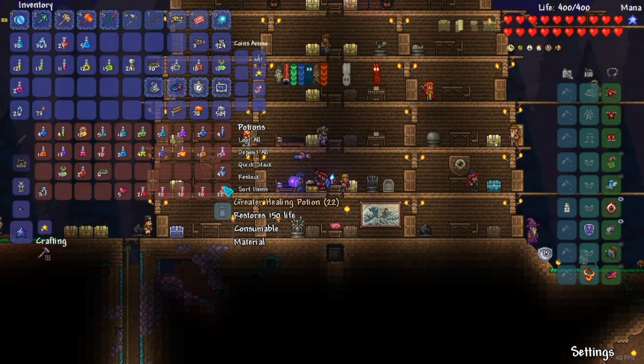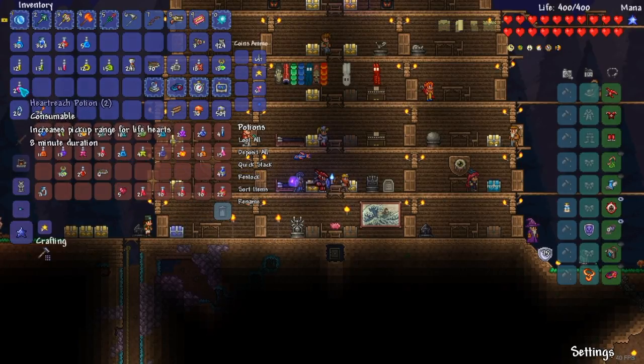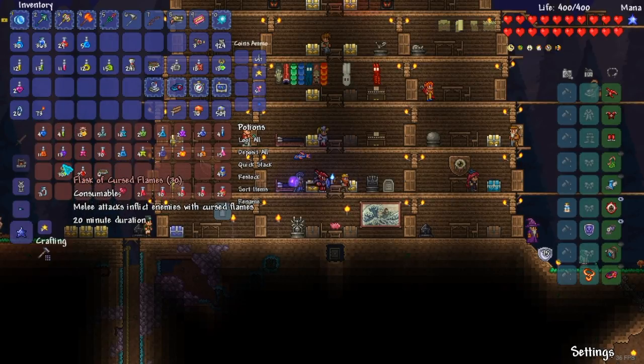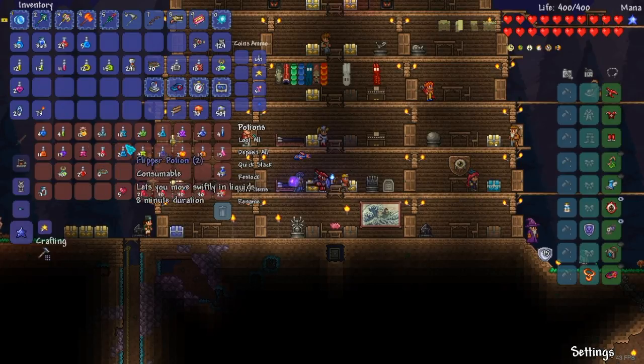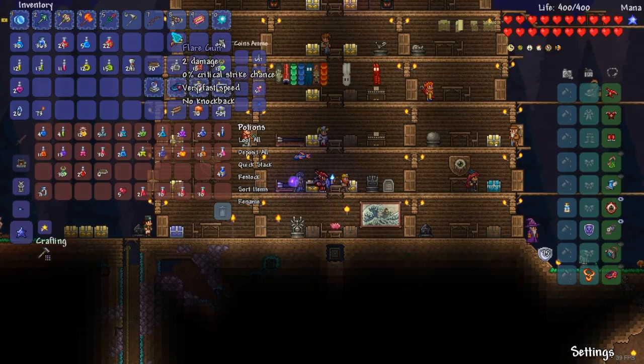Hi everyone, so today — or tonight I should say, I always mess that up — I'm killing the Destroyer in expert mode. The main thing you need is Heart Reach potions, very, very important. They basically let you heal by collecting all the hearts dropped by the probes, so they're very important.